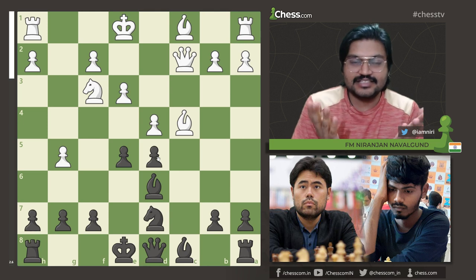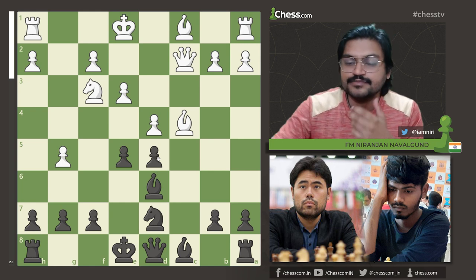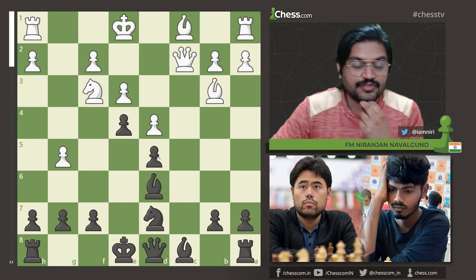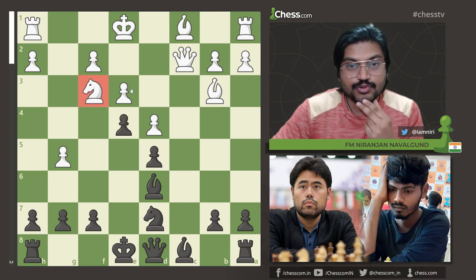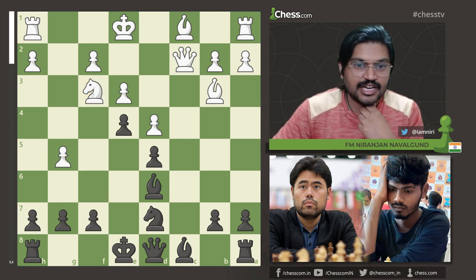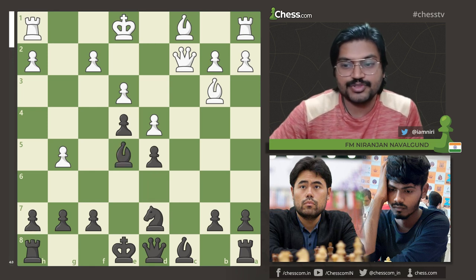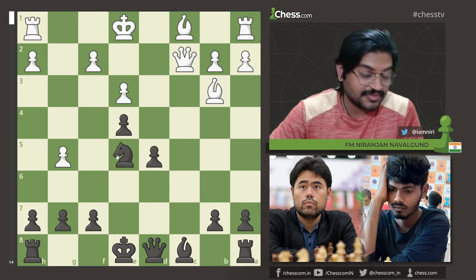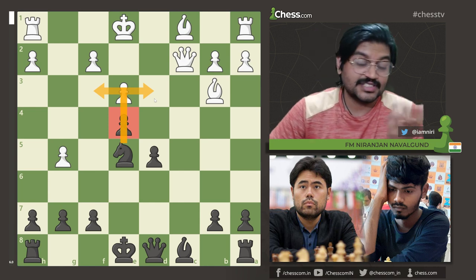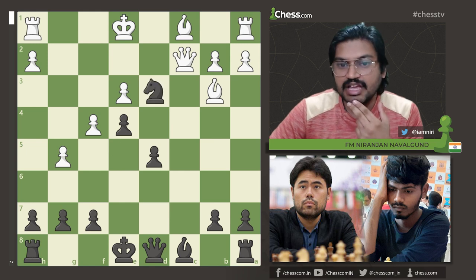One thing: if you want to beat elite grandmasters, you need to get a good position out of the opening — that's point number one. After Bb3, Senthil Maran played e4, and once the knight moves, the g5 pawn is hanging. Hikaru decided to give up the central pawn with Ne5, and Senthil took that with Bxe5, d5, then got his knight to e5 thanks to the pawn on e4. The knight can sit on f3 or d3 depending on the situation.